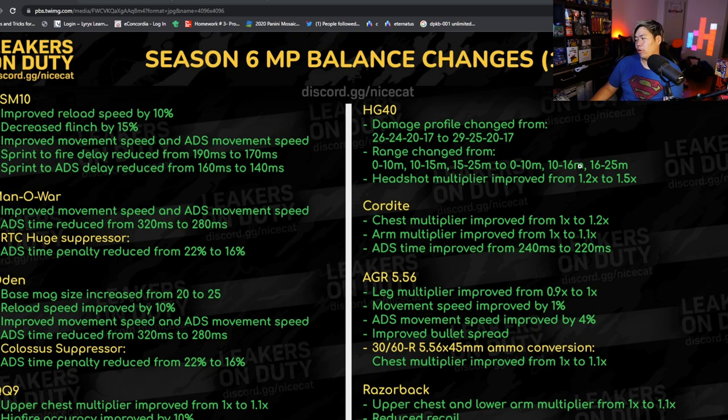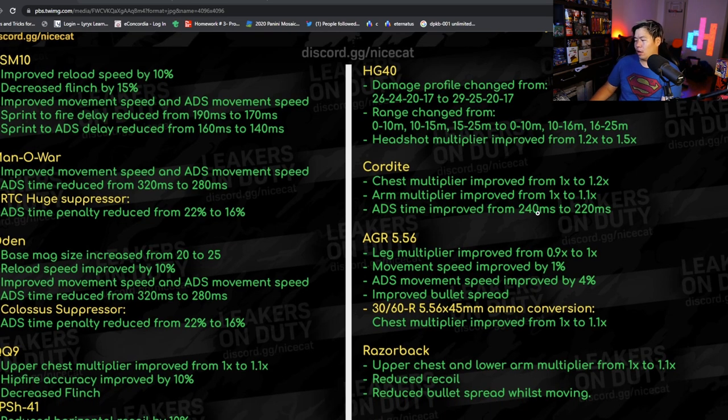The Cordite is going to be one of those guns that's huge. My main complaint was it doesn't have a great four-tap range, but with the multiplier to the chest at 1.2 and arms at 1.1, it's gonna have a better time to kill, especially for four-taps. You five-tap most of the time but now you have more chance of getting four-taps, making it more consistent. It still beams at long range. Now onto the Odin buff — base mag increased from 20 to 25.